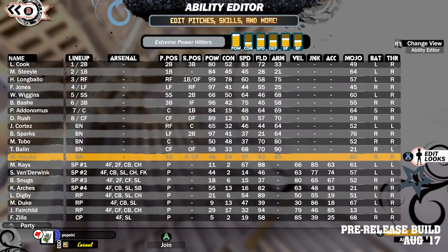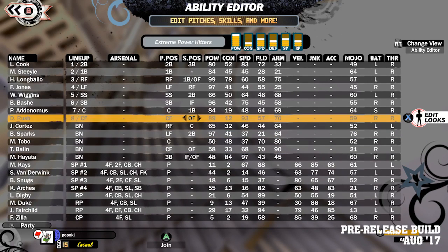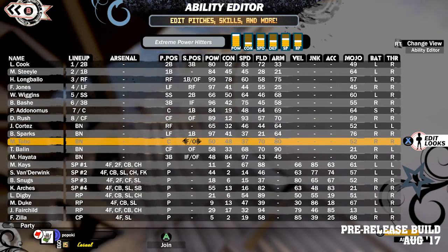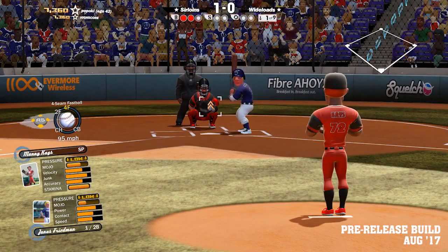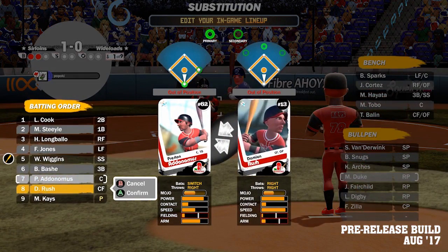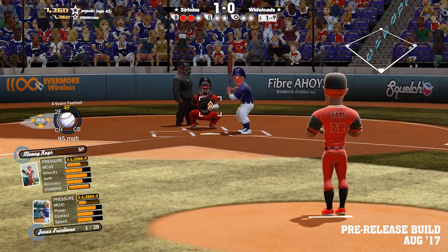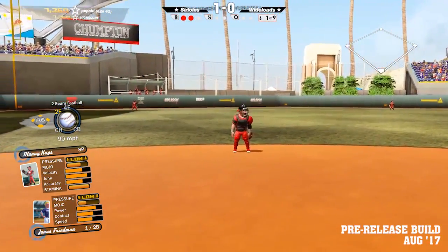Next up is changes to primary and secondary positions. In SMB1 primary and secondary positions were both individual positions. In SMB2 secondary positions can now be no position at all, or one position, or classes of positions like outfield, infield, or utility. Related to that, you'll be able to move your players around defensively during the game. Between the larger bench, the more flexible secondary positions, and allowing defensive positional swaps in the game, we should be able to make defensive positioning overall more meaningful. For example, in SMB1 you may have been able to get away with putting a catcher at shortstop — that's not going to fly in SMB2.